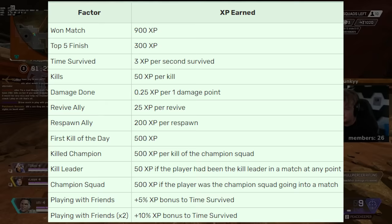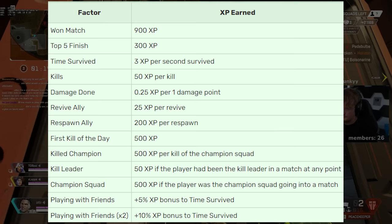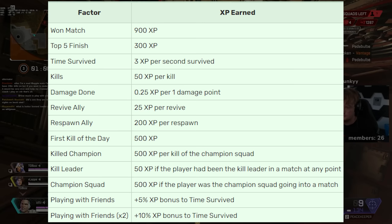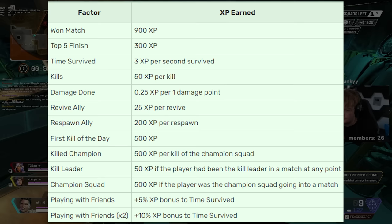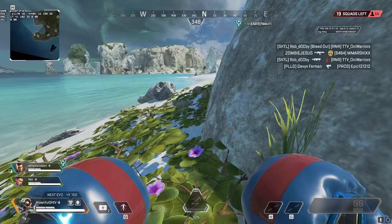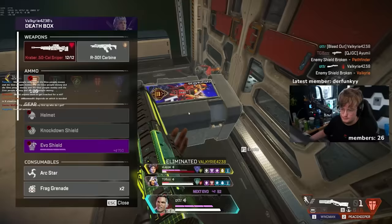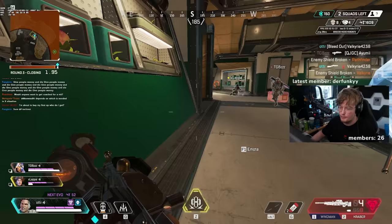Here's how you actually gain experience. Winning a match gives you 900 XP. Survival time gives you 1,000 points for every 5 minutes alive. Every kill nets 50 XP. Every 500 damage gives 100 XP. Reviving an ally gives 25 XP, and respawning one gives 200 XP. Your first win every 24 hours gives 500 bonus XP. Becoming kill leader gives 50 more points. Playing in a pre-made stack gives 5% more XP overall. Survival time at 1,000 XP per 5 minutes is the most constant factor — over a 15-minute game, that's 3,000 XP just for staying alive, which outweighs most bonuses.